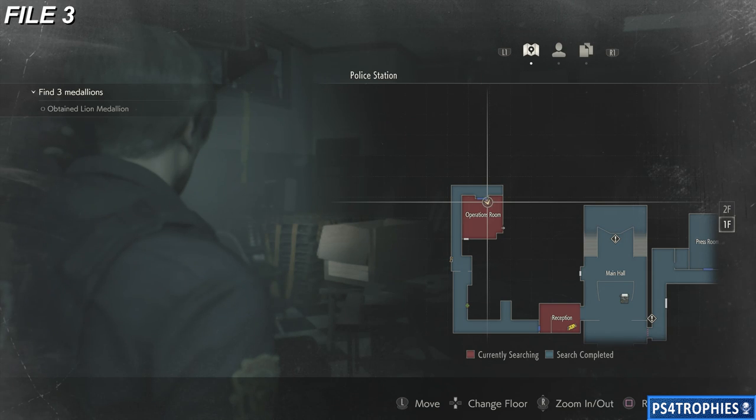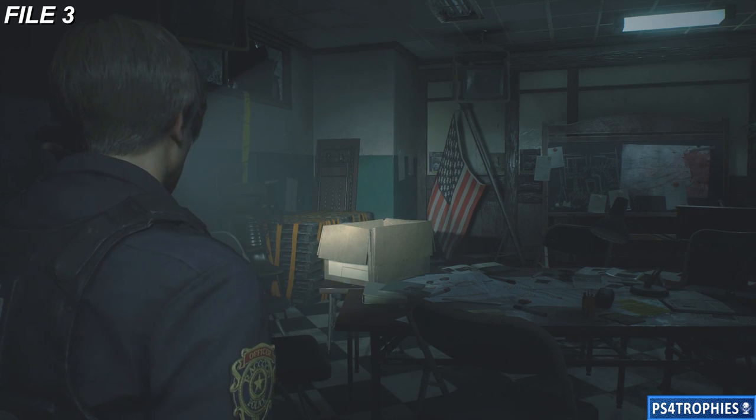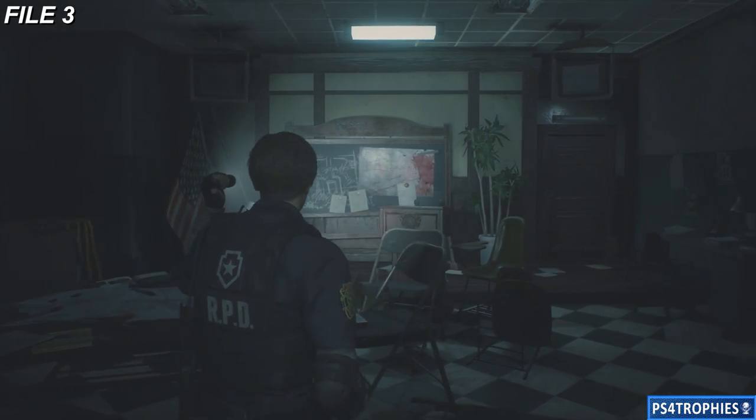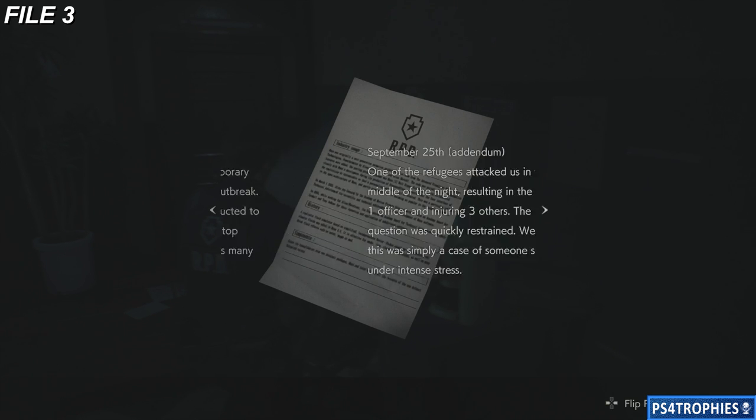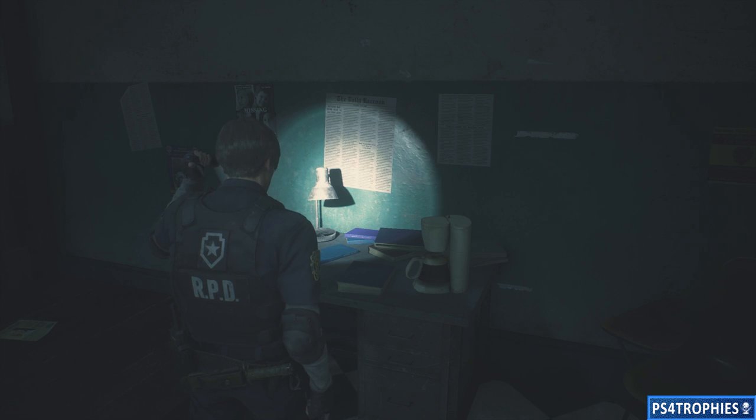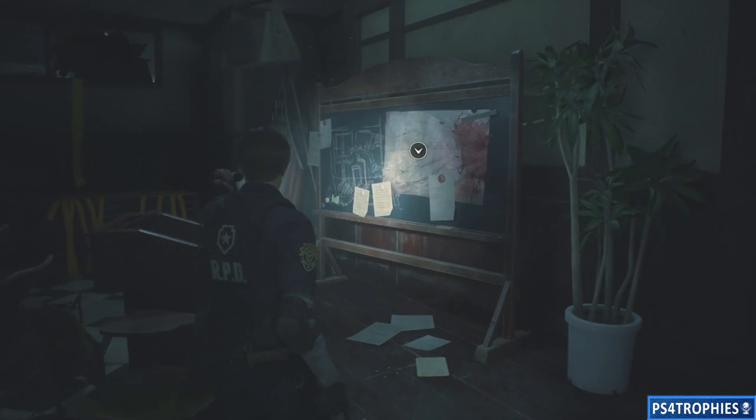File number three — we're going to go into the operations room on the first floor of the police station, and you're going to find this to the right-hand side. You'll see there's also a map back there as well. I'm not going to show you map locations, but here is the police station map.